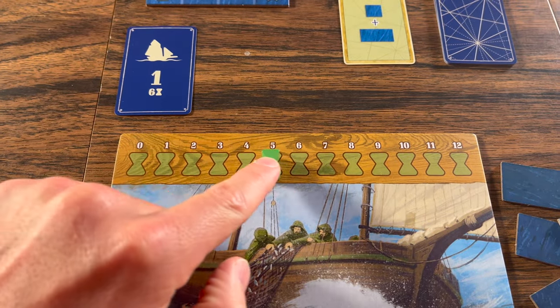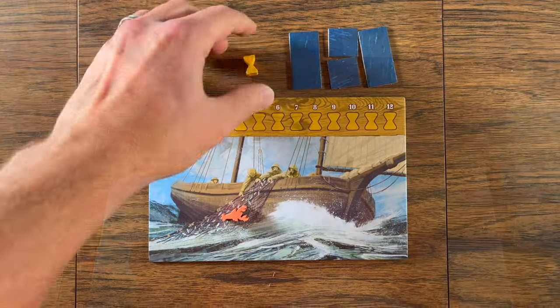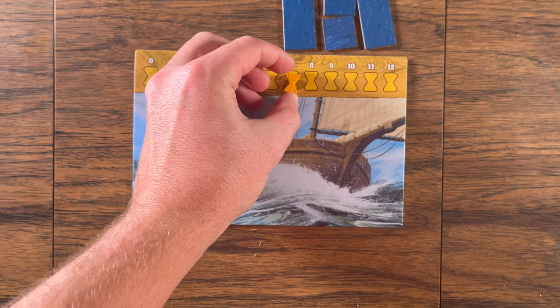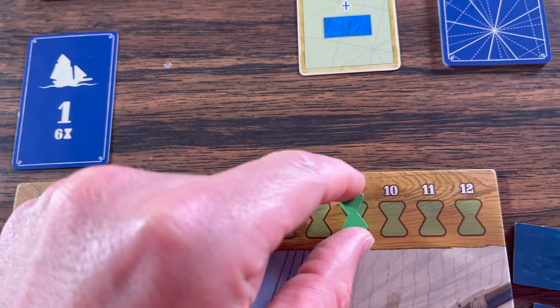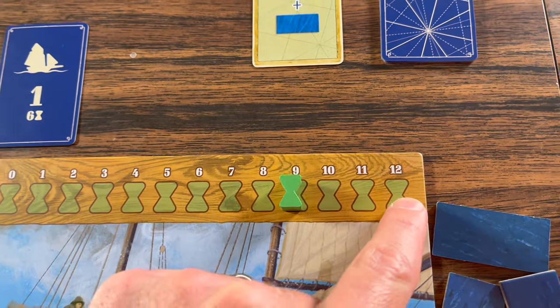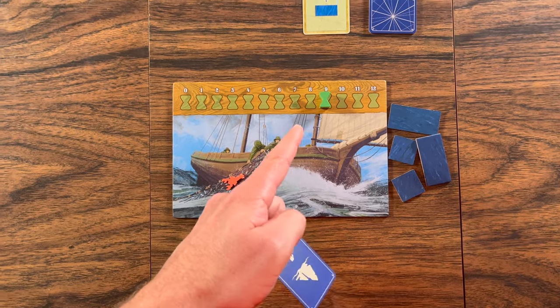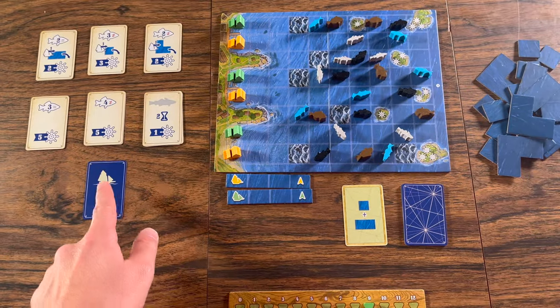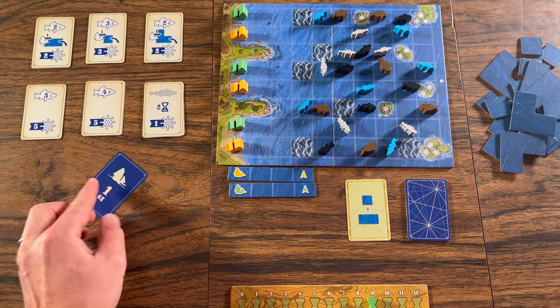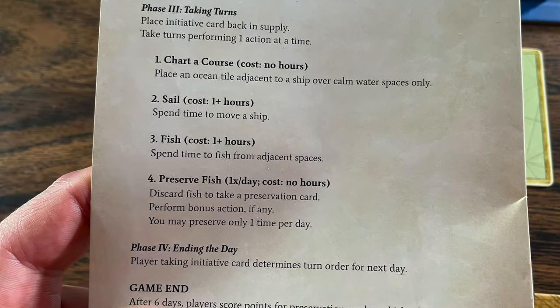The second phase is Add Time. Players each have their own player board and will place their marker on the time track. The player going first will add six hours and the other player will add seven hours to their board. Time can be saved from previous rounds, but the maximum you can hold at a time is 12 hours total. The third phase is Taking Turns, which is the bulk of the game. The player with the initiative card goes first and can place it back into the supply. After the first round, the first player is determined by whoever ends the day first.